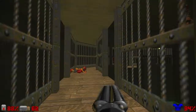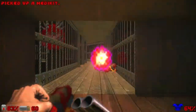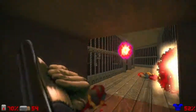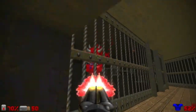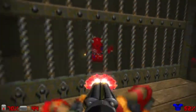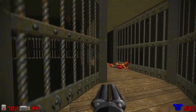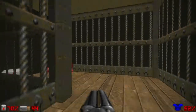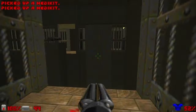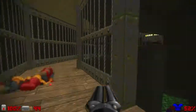We have another trap to take care of on the other side with three Cacodemons — it's kind of overwhelming. I like to take my position and take them one by one. You can use rockets, the plasma gun, the BFG, whatever fits your needs or that you feel comfortable with. It's been so long since I recorded any video — I took some vacation and was sick last week. Anyway, let's move on.